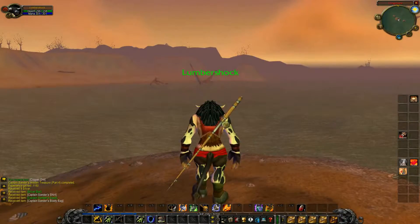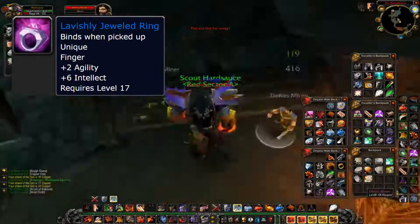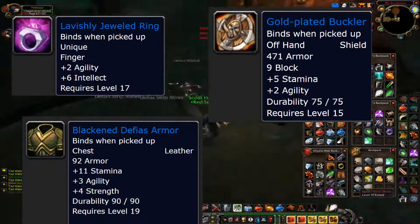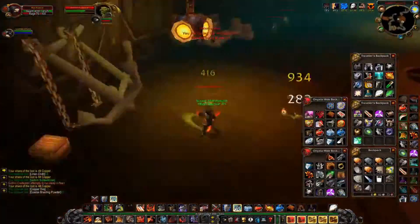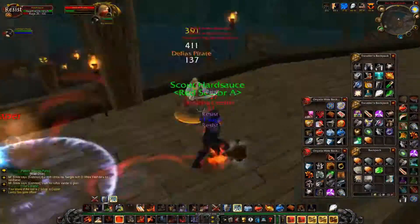Next in Westfall we go to Deadmines. There are three items I need from here for my shaman: Lavishly Jeweled Ring off of Gilland, Gold Plated Buckler off Miner Johnson who is a rare spawn, and the Blackened Defias Armor dropped by Van Cleef. You can also collect resources from this dungeon — you can level your engineering nearly all the way to 150 just by picking up resources from this instance.